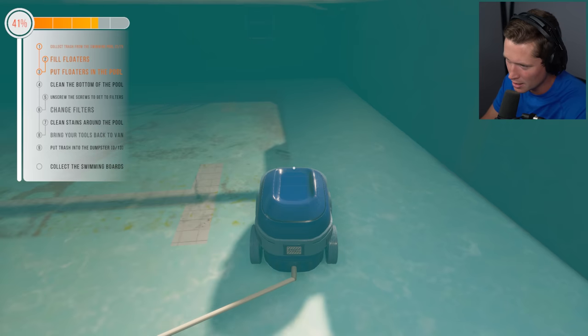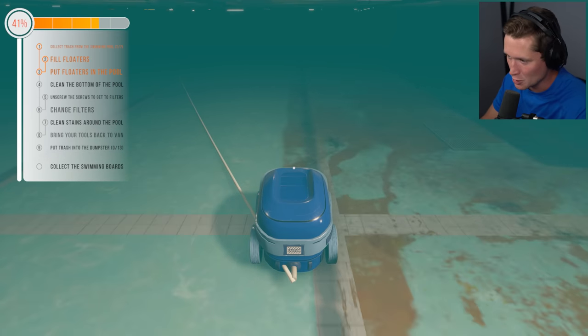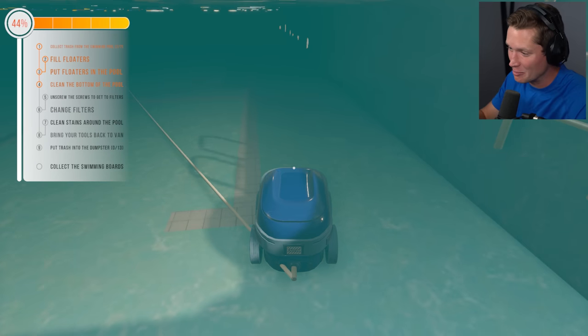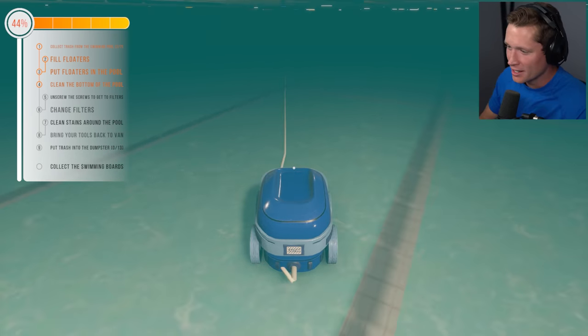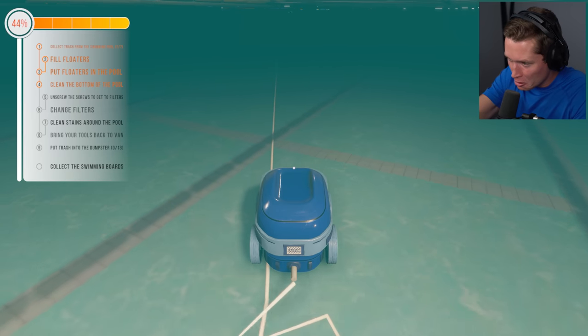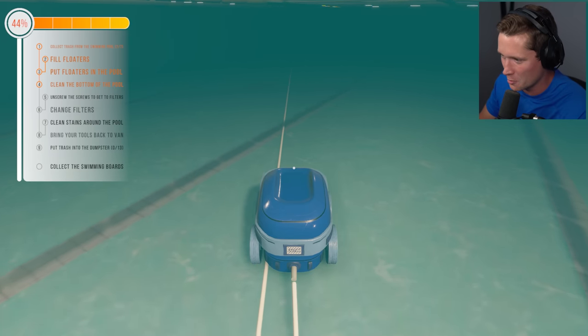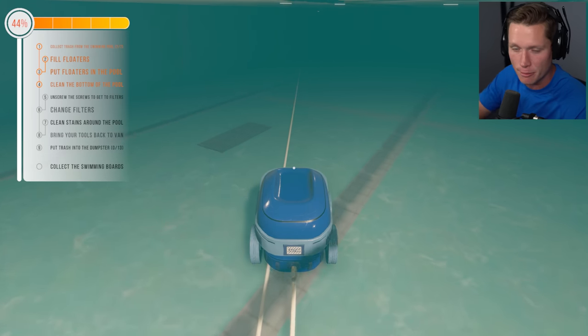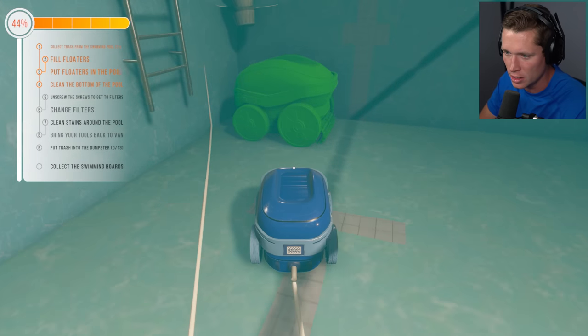Hopefully getting towards the end — yeah, we can see the edge of the pool now. A few more laps and we should be good. We're like a scuba diver cave diving, following our tether back to the corner. Our robo-vac is done! Now it looks like we want to change the filters, clean the stains around the pool, and pick up trash.